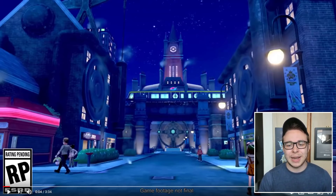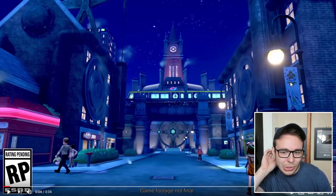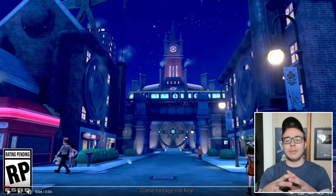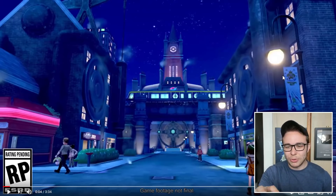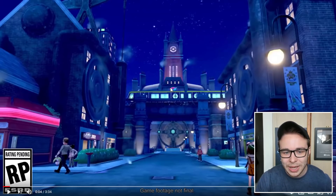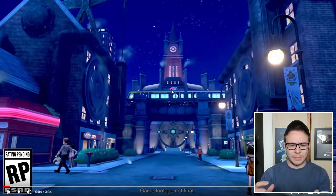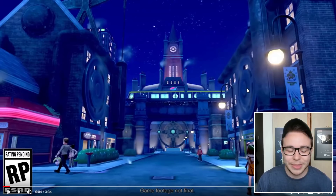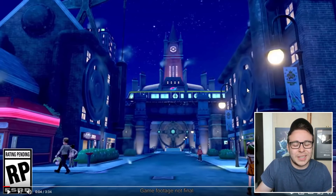Over here on this lamppost, we have what looks like an advert with loads of lines going up to this thing. This looks like it has something to do with the gym battles. It looks like a Pokemon getting bigger, but I don't know what Pokemon it is. Maybe that's just the signature of the whole Dynamaxing thing — you can see the Dynamax symbol down here. So maybe it's just a little advert for Dynamaxing, or maybe it is a hidden Pokemon being Dynamaxed. I really don't know.